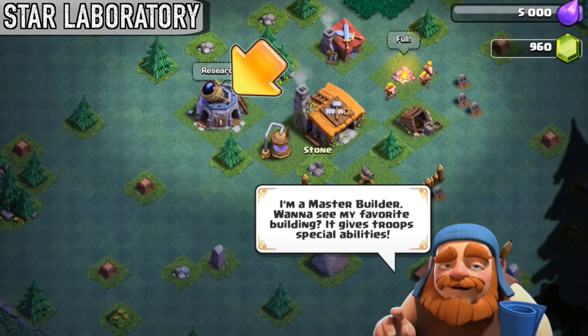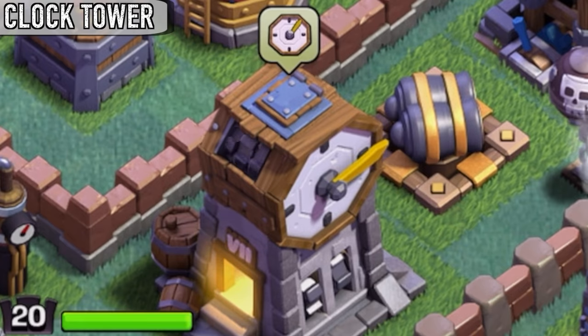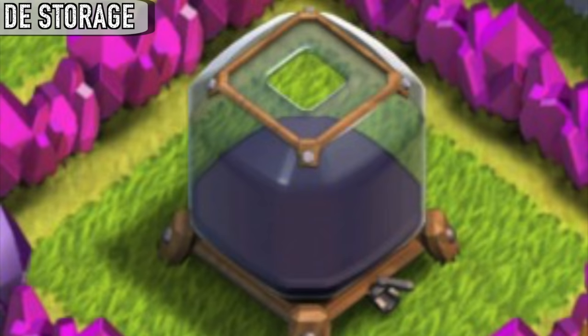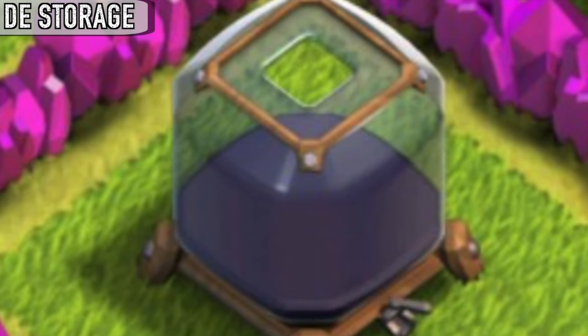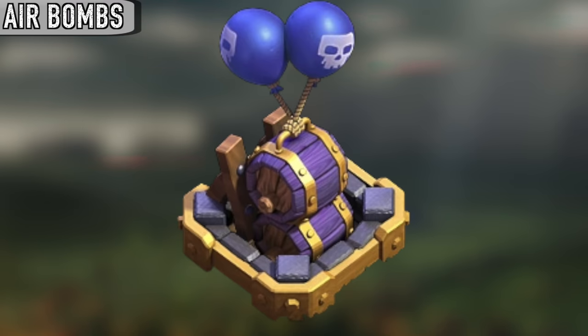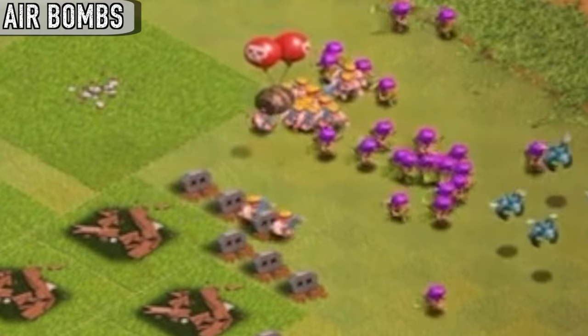The Star Laboratory is the master builder's favorite building, as mentioned in the tutorial. The clock tower's hand makes a full rotation every 30 seconds — double the speed of the second hand on a regular clock. The March 21st, 2016 update gave the Dark Elixir Storage more visual states to indicate more clearly how full or empty it was. Because of the relatively slow speed of the air bombs that are launched, it's possible for some air troops like Beta Minions to outrun a bomb if they move away fast enough. The same applies to air bombs in the home village.